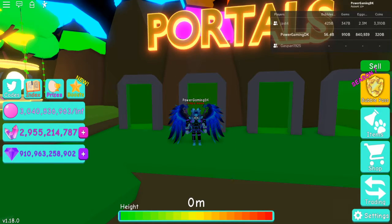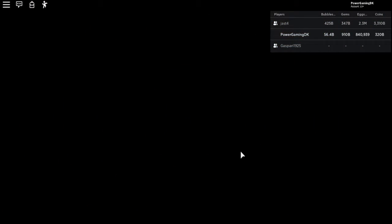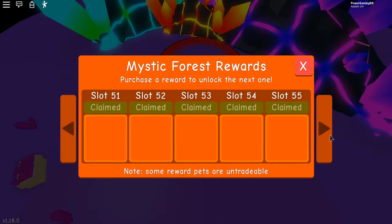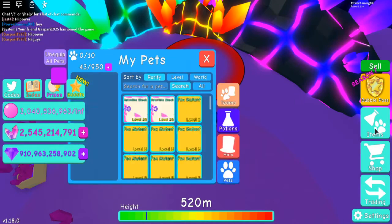We finally got enough to buy the Spirit God from the reward in Mystic Forest. We choked some ground and we didn't have the best team. Second best is like crystal higgled rift, even though I would have liked the better hits. Here it is — a Spirit God.